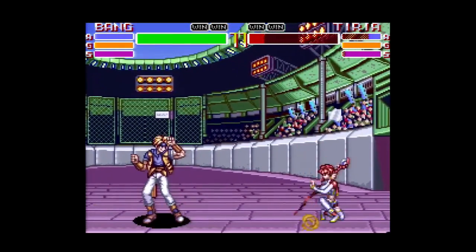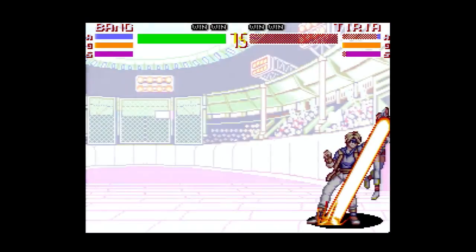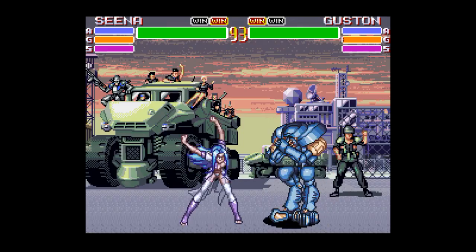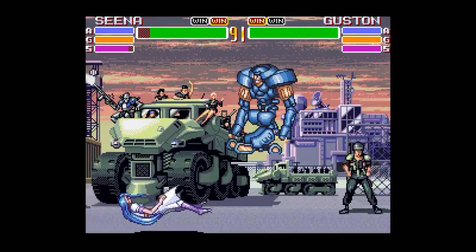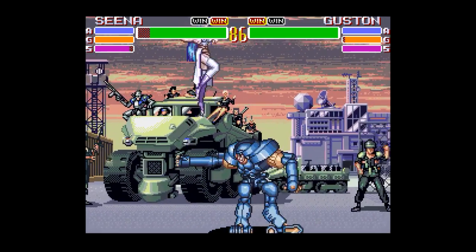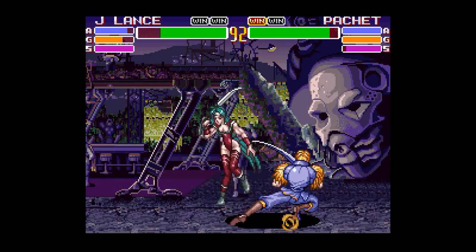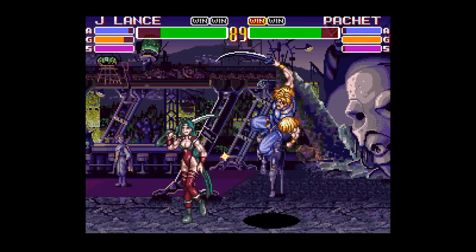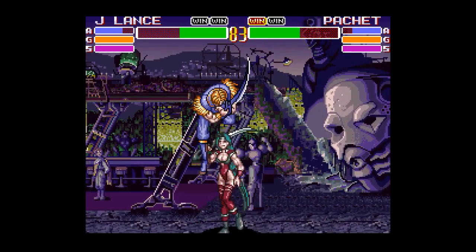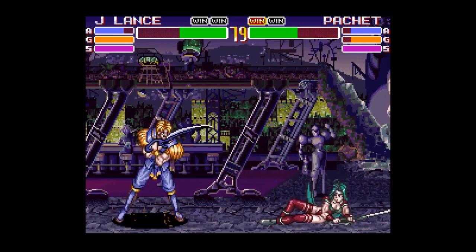If you're wondering what all those extra meters are on the screen, they stand for Attack, Guard, and Speed, in that order — the same as your point allocation. If you take damage, your Attack Meter will go down, but if you're able to back off while holding X and Y at the same time, you'll be able to replenish a little bit at a time. The Guard Meter decreases the more you block, and if that runs out, you'll be dazed for a while. The Speed Meter works the same way as the Attack Meter, only you have to hold A or B to do a taunt, and that meter will eventually allow you to jump higher and move a bit faster.